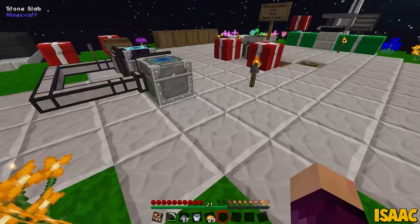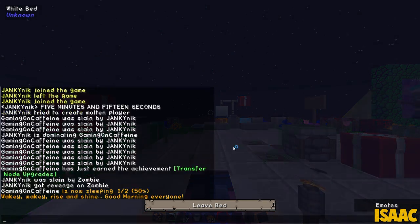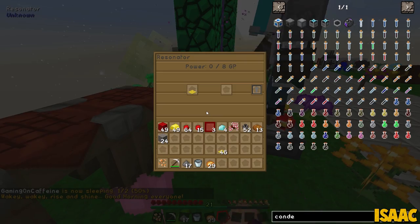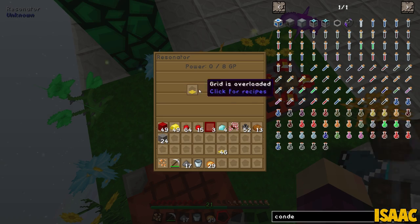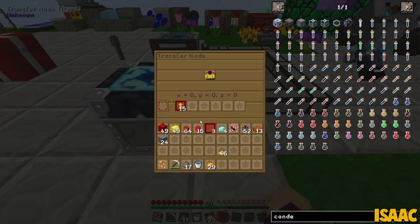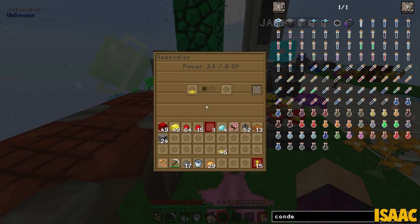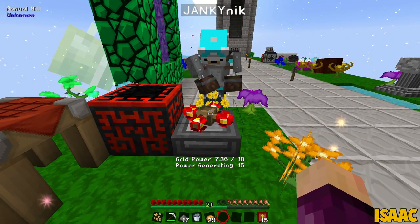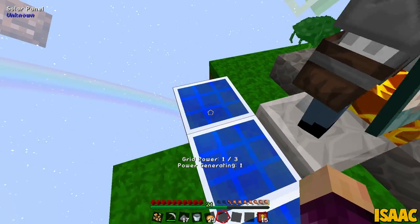Hold on - it says grid power 60 out of 21, let me check. I think this might be light dependent. Oh dear, the whole spinning thing - you actually probably don't need to do this because it should be working. Oh it says grid is overloaded! Nick, it's the 15 speed upgrades I tried to cram in there. Look inside now - it's back online. So this actually works across the entire world.